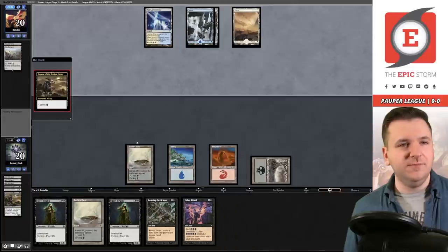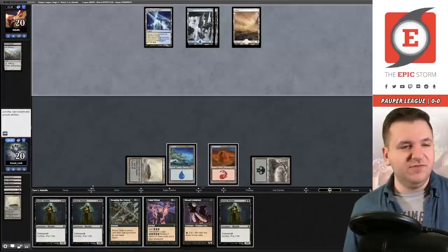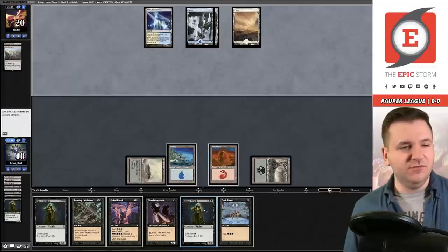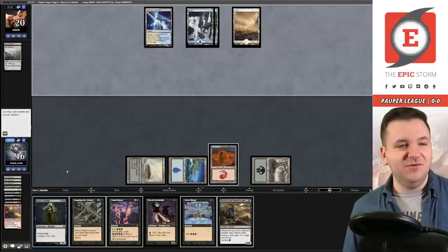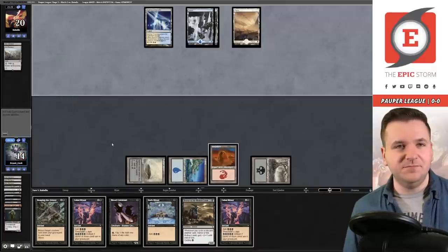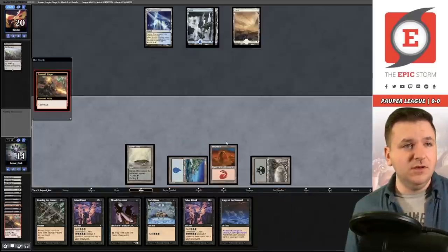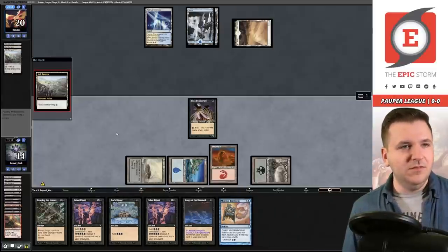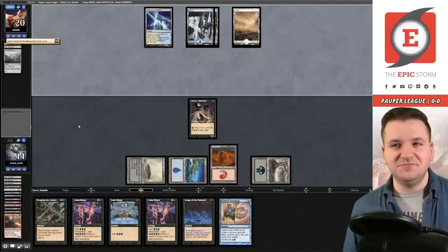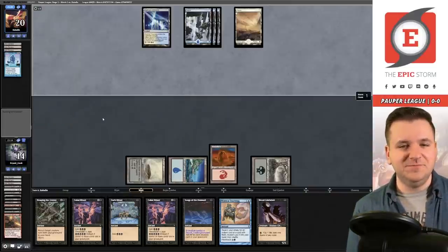We'll cycle Horror of the Broken Lands. Blood Celebrant cycled the Barren Moor. Cycle some Street Wraiths — trying to hit some other cyclers. One problem with how we sided is I will eventually run out of life for Street Wraith, so I have to be a little more careful. Cycle the Healer again. Play the Celebrant and pass. They've drawn three Ash Barons this game. They play a Snap for three mana — I gave them a free mana there.